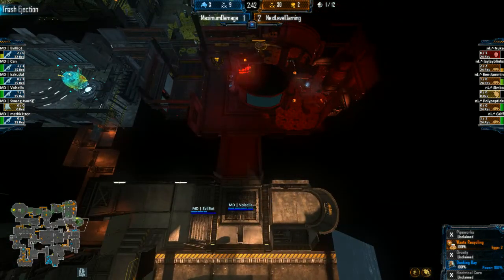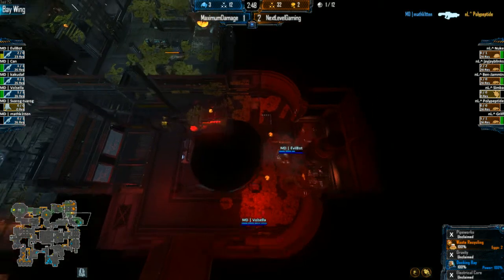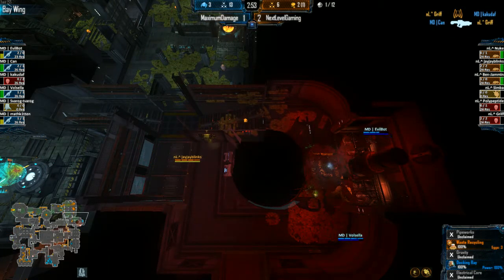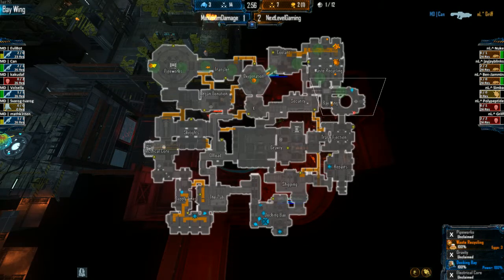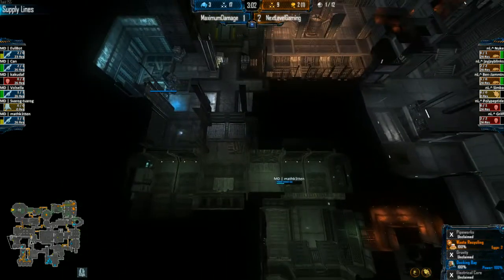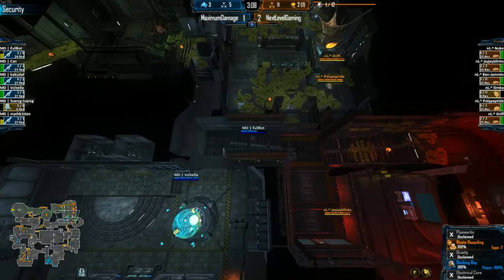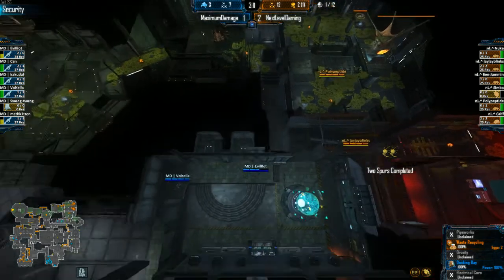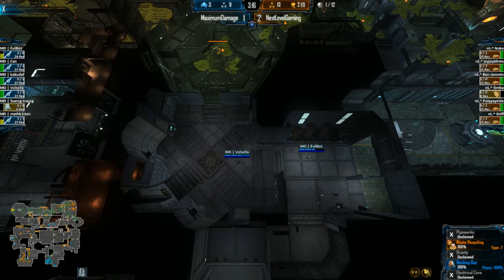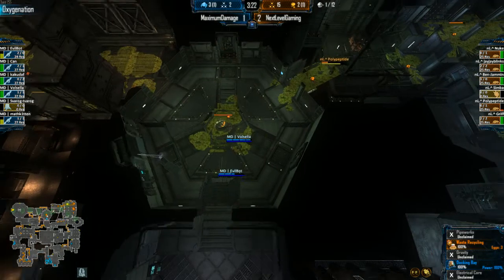The aliens responded very well, and I'm hoping that was because of communication — today's word of the day is communication. Evil bot and ball in bay wing up against JJ, and we see can and math moving up from supply lines into electrical core. They went for fast phase gates but they don't have the economy to support it. He should have noticed how quickly his extractors were going down and probably made a different decision, but he'd already invested in the obs, which is why they got stuck.